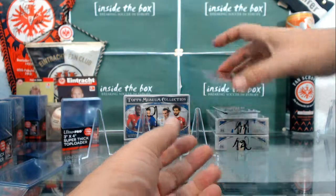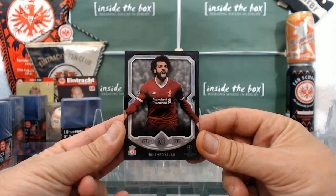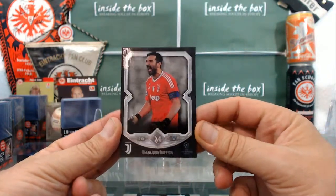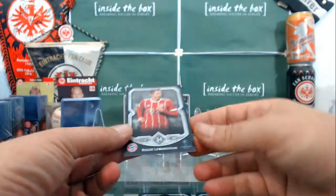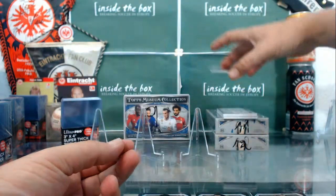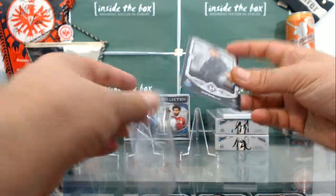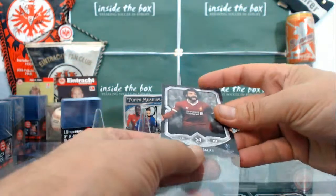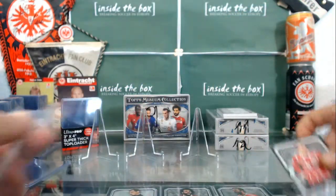The first base card is Mohamed Salah. There is Gianluigi Buffon. Next one is Robert Lewandowski. And then there is Iker Casillas. These are the four base cards we get out of the box. We had one box that only had three base cards because there was an extra hit in it, but usually you will get four base cards out of the box.